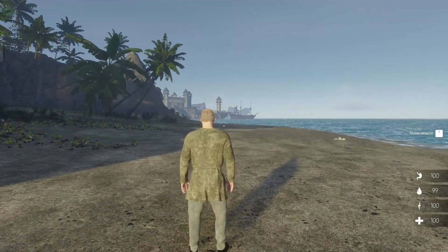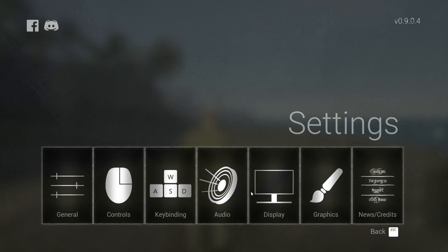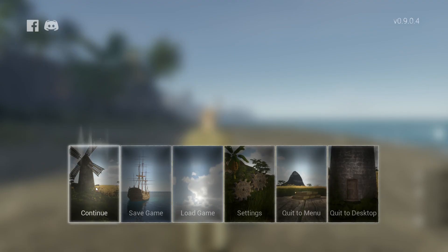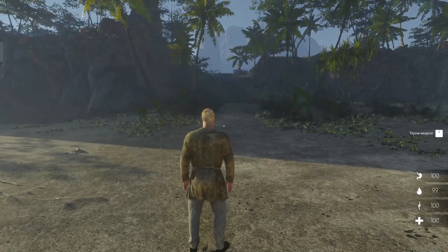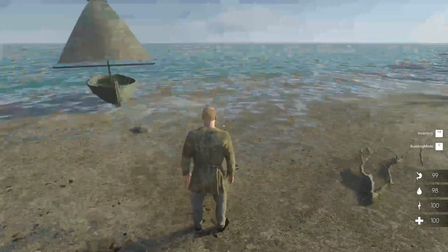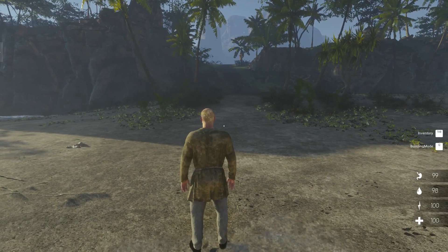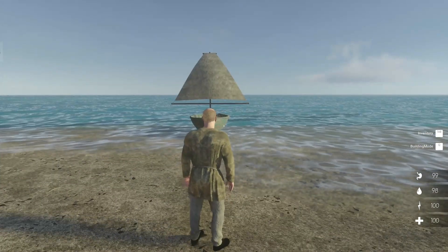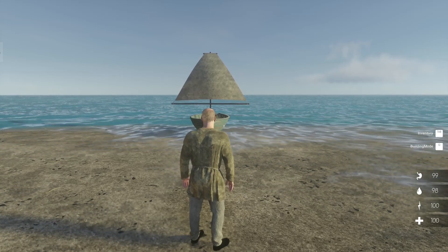Let me quickly pop into settings - audio is all up to 100. The music is quite frankly annoying so I might turn my headphones up a bit. There's a kind of a weird sound effect too - I can hear the sea behind me but when I turn to face the sea I can't hear anything.